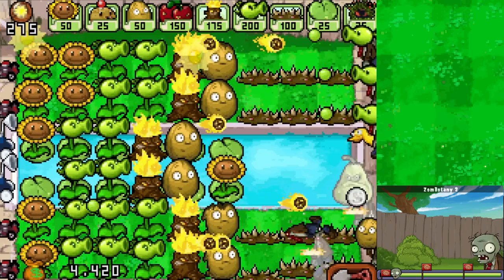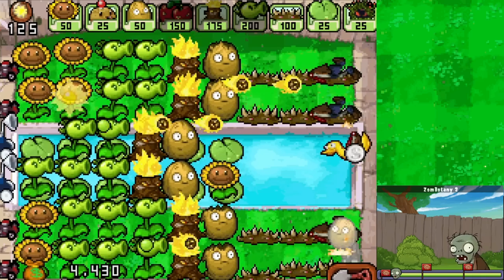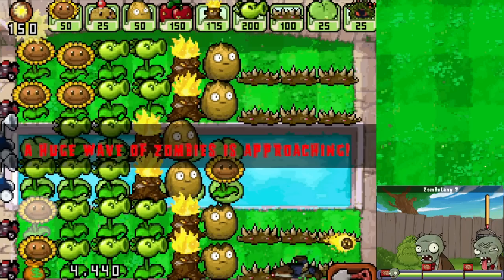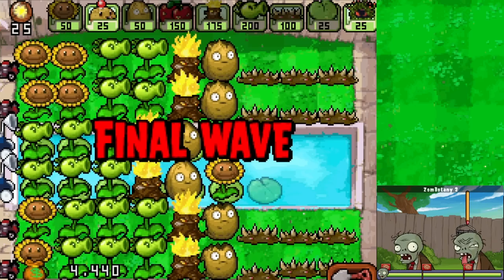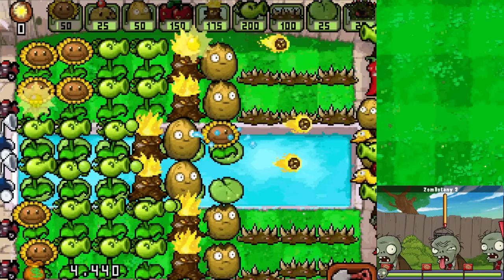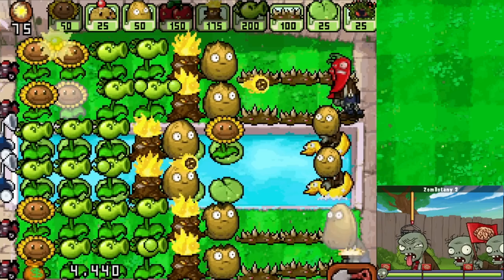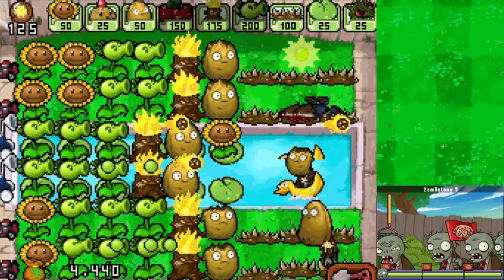That's a pretty intense minigame to start things off today, and we still have six more after this - it's probably going to be a pretty long episode. Twenty more shots coming in and a huge wave of zombies. We just need two more Repeaters before I feel satisfied. We lost a Sunflower there - didn't even realize. I could also do a Cherry Bomb since this is the final wave, but even that I can't really afford at the moment. We're destroying things pretty quickly so it doesn't matter too much.